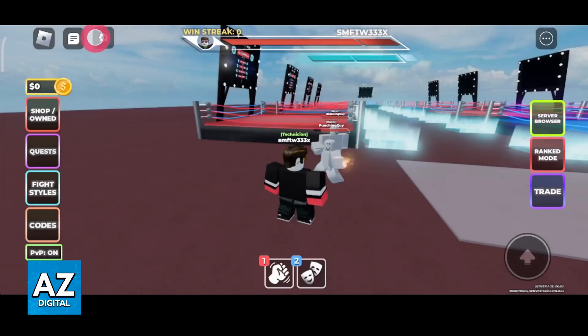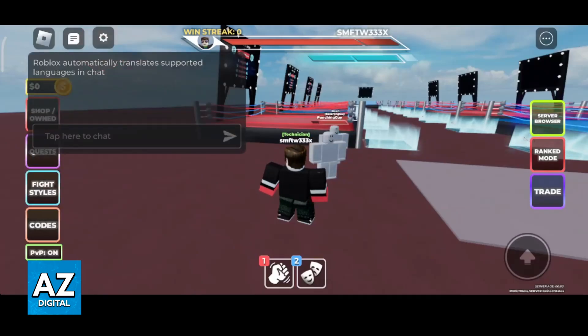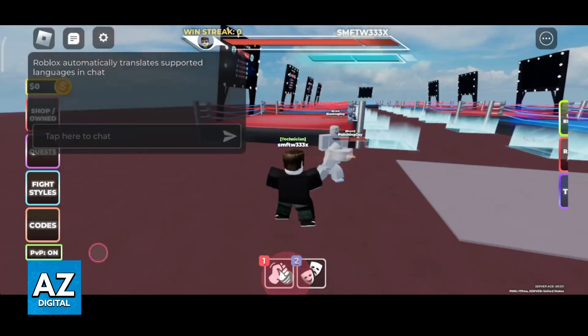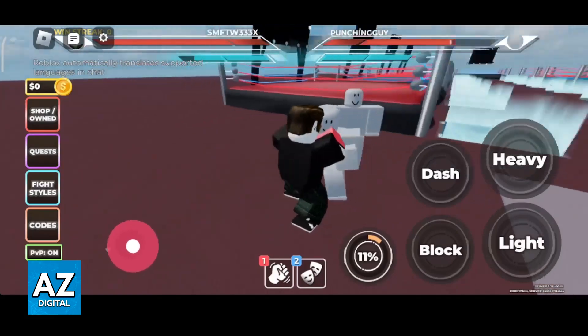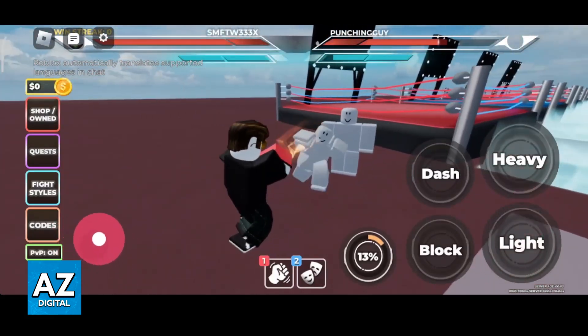Inside of the game you can access the settings at the top left and enable performance mode. As the name suggests, this should give you better performance overall. Sadly, besides these changes and switching to a better connection, there is not much else that you can do.